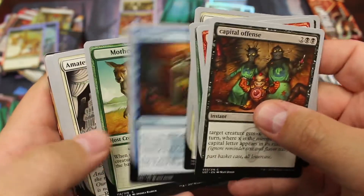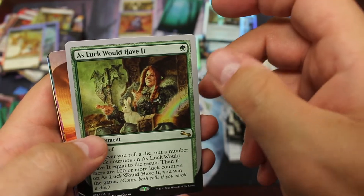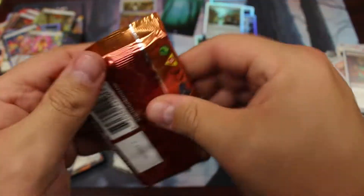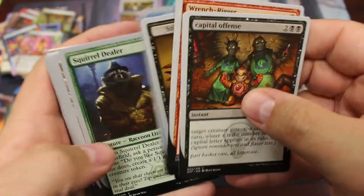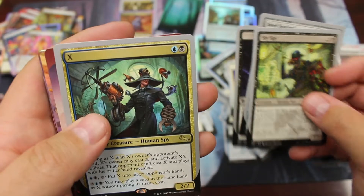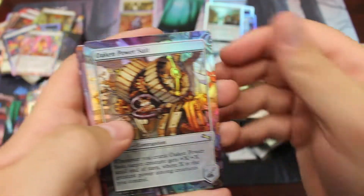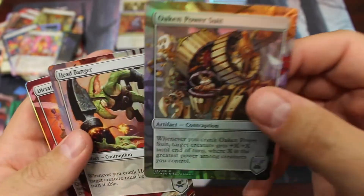Capital offense. Give me five. Slain mantis. And as luck would have it, there goes a plains. We're down to our last pack here. Start off with capital offense, and there's another secret base of the different artwork. Steel squirrel. We do have another foil — X is our rare. Mountain. And oh, another rare — an oaken power suit. I don't know what that one's worth either, but we did get two foil rares. Very interesting.